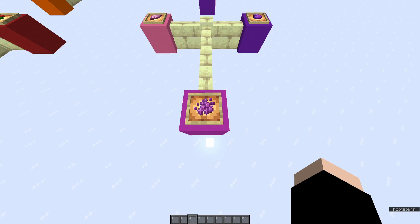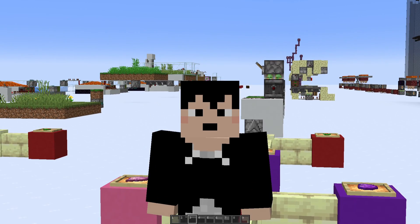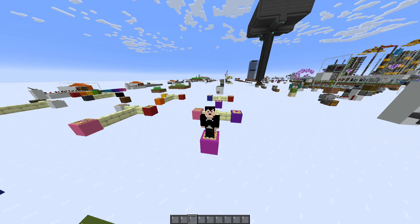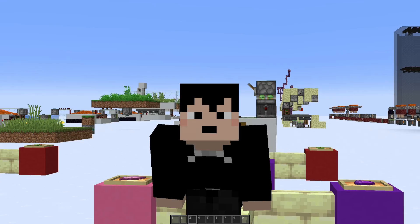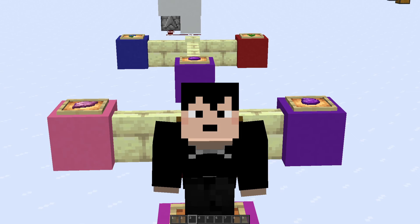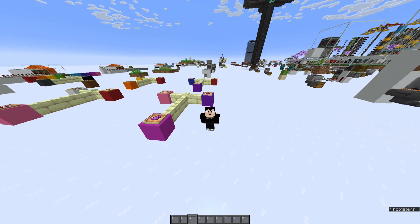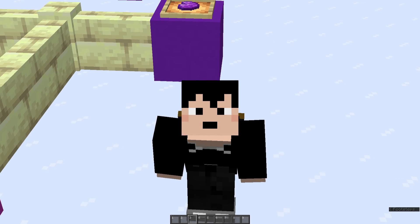Getting magenta dye is going to cost a lot of those base flowers if you're just using primary colors, which is why I would suggest, if you can, use lilacs to get magenta. Because as you can see, it's a lot of dyes that you need in order to get magenta, whereas lilacs just turn directly into magenta dye. But for the purposes of this tutorial, we're going to be using all the primary colors when making it in Ambrosia.